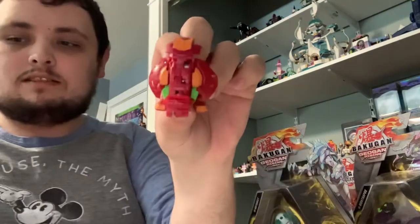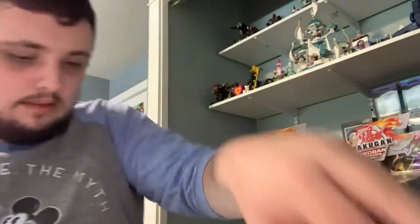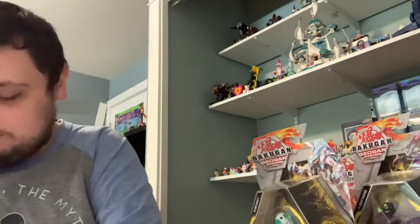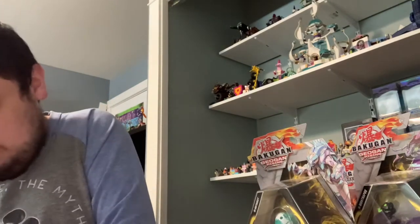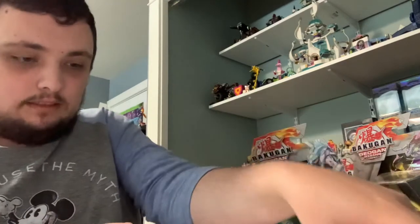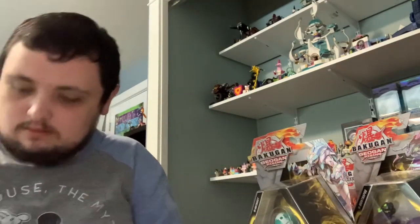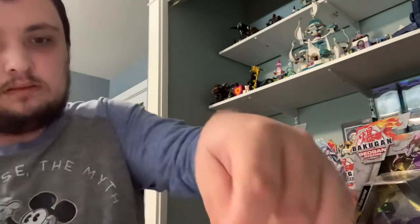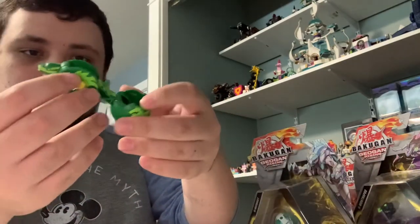Here's the elephant. And the other two Bakugan from the set. Here's Fade Ninja. And here's the serpent one.